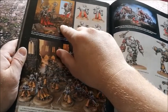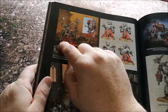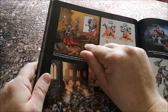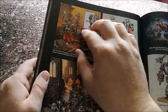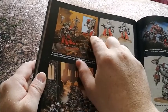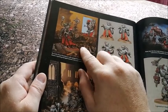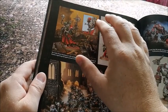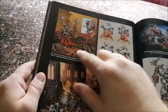Then we have the Tech Priest Dominus — lovely model, but my only issue is although it comes with separate different weapons you can arm it with, it's still the same pose. I wish Games Workshop would release a multi-pose model for this. If you did another one so you could have two Tech Priest Dominii that didn't look exactly the same — that's my only issue. If anyone's got ideas or there's a model out there you could use instead, please leave a comment.